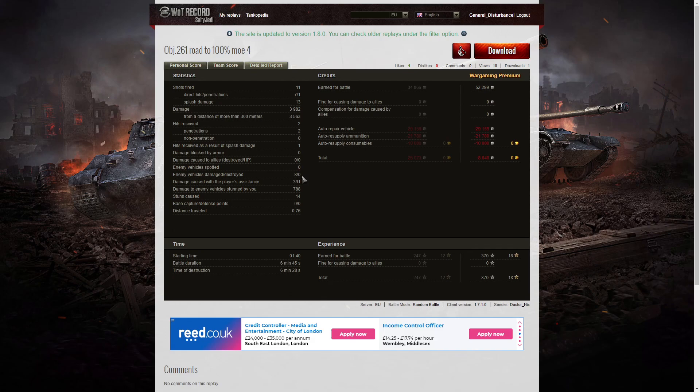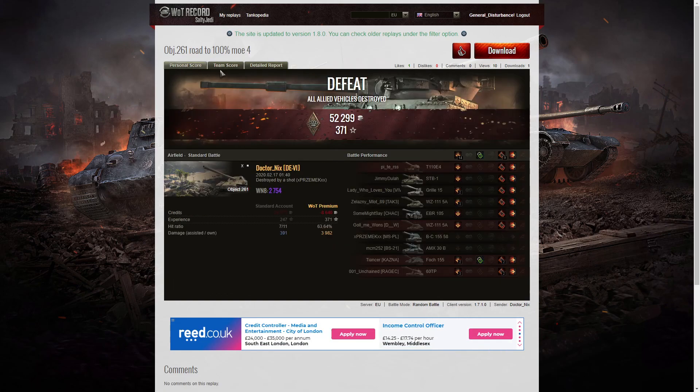Eight enemy vehicles damaged, none destroyed, with 391 hit points of damage assist and 788 of stun assist from 14 stuns. On a premium account he earned 52,299 credits, but after repair, ammunition resupply, and consumables, he made a small loss of 8,640 credits. He earned 360 XP with no multipliers since it was a loss, but he's still on the route to getting 100% on his MOE, and I don't think he'll be long before he gets there. I'll keep you updated as soon as he hits 100%.